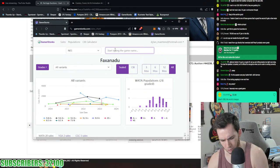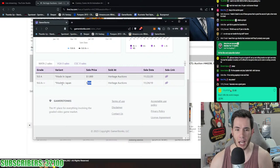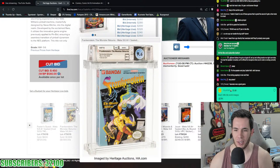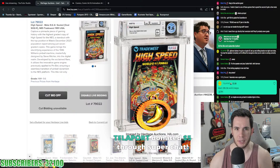Let's check Frankenstein comps: the 9.6 A+ plus last sold in November 2019 for $500, and a 9.8 sold for $1,800 in November 2020. Three years later Frankenstein is selling for three times as much — $500 back in 2019 is crazy. That was probably considered an expensive sale at the time. Gauntlet closed at $1,440, GI Joe went for $1,800.